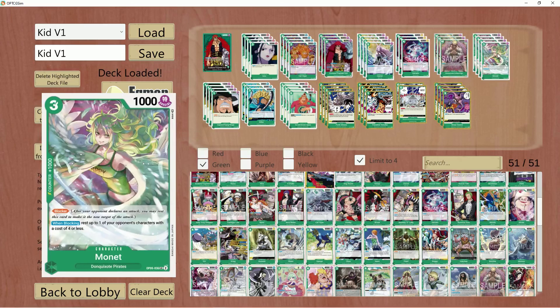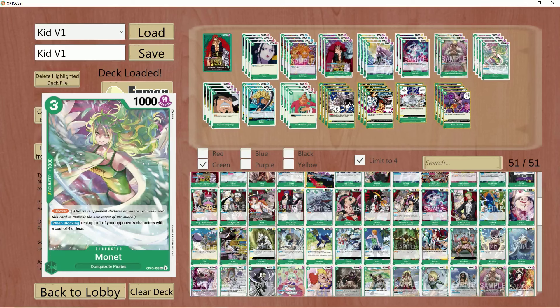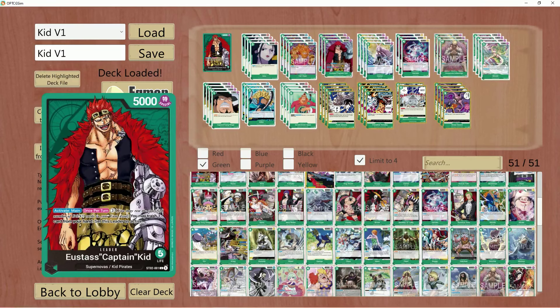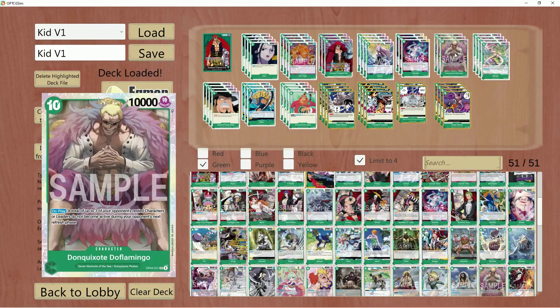That is really going to slow down your opponent. It really hurts Sakazuki because they have to attack into you minus one, then Houndblaze you away, and then deal with the Kid as well in the same turn. It's a lot. Especially when they're used to seeing Eustace Kid not playing a lot of bodies on board.